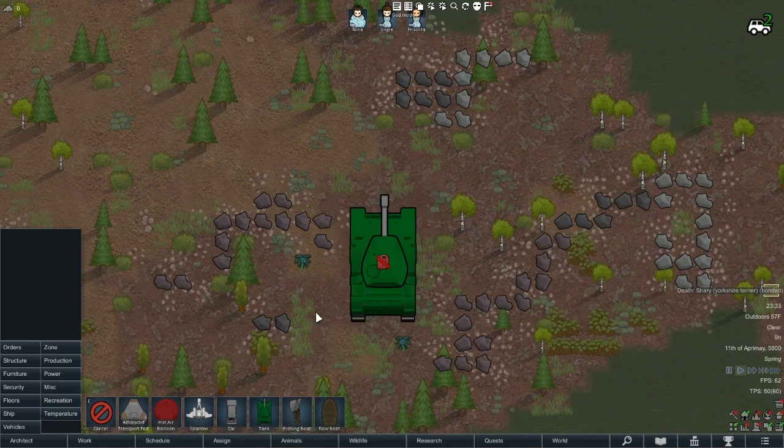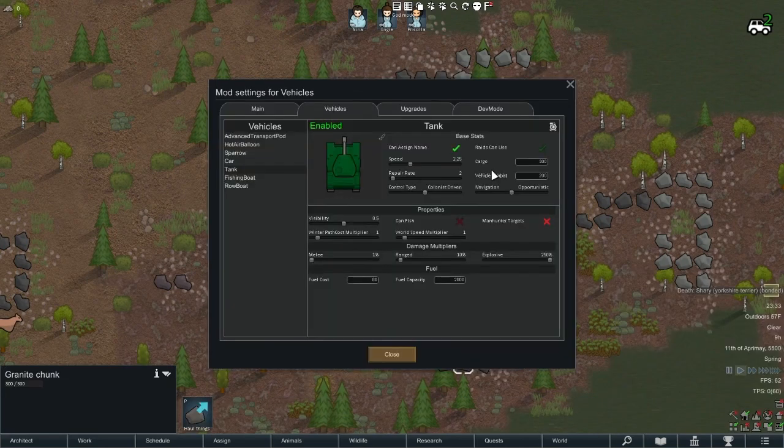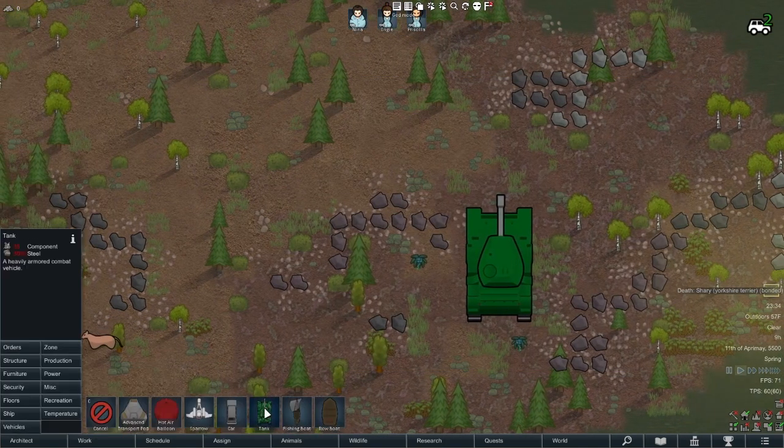After spawning a vehicle - and I'll add that you can go into the mod settings right now and change the default pattern or skin - I'll likely still have to modify this a bit because a dropdown list for potentially dozens and dozens of patterns and skins is probably not the best way to go. But you can switch between the patterns and that'll just change the default when you first build the vehicle.